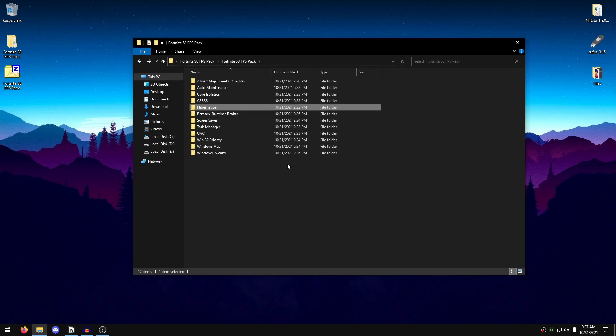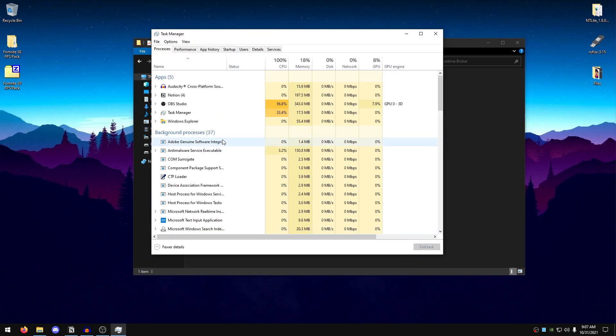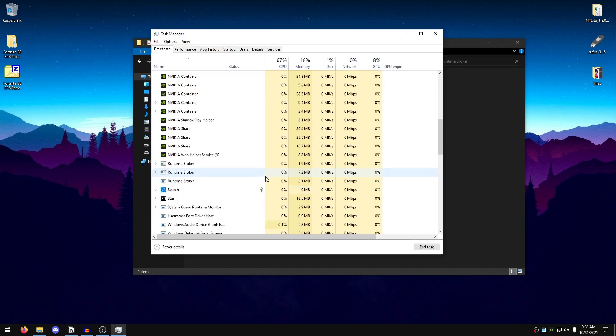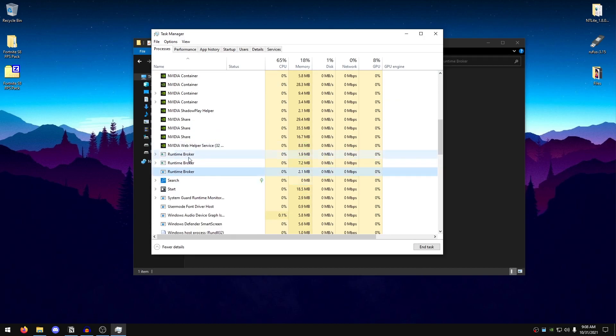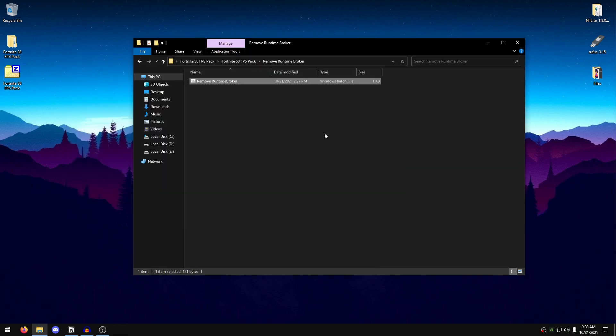Go back into the pack and open 'Remove Runtime Broker'. If you look at your Task Manager, you'll find runtime broker processes running — we are going to remove them because they are not necessarily needed after Windows installation and are just consuming resources. Right-click on it, run as administrator, and that's it.